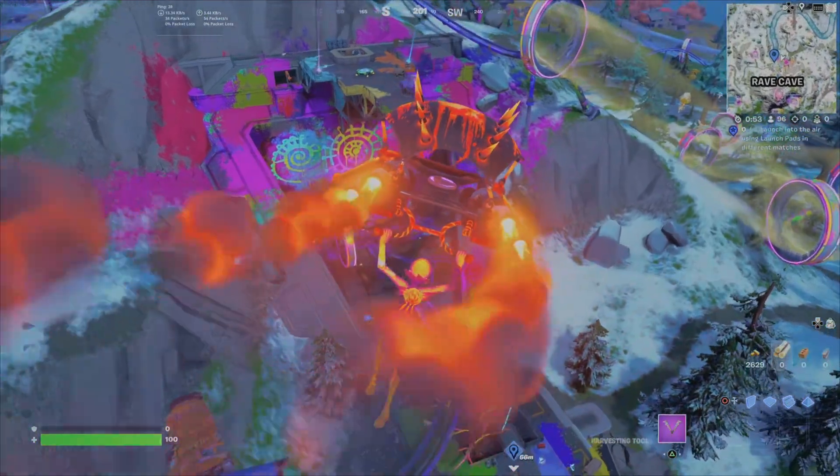There are a few launch pads at the Rave Cave — I'll show you two different spots. There should also still be some launch pads over at Loot Lake, kind of around the lake itself; there were at least a couple there. But if you really want to keep it simple, you can just come here to the Rave Cave. Right here is another one of the launch pads — it's just on this little platform, right on the side of the cliff.